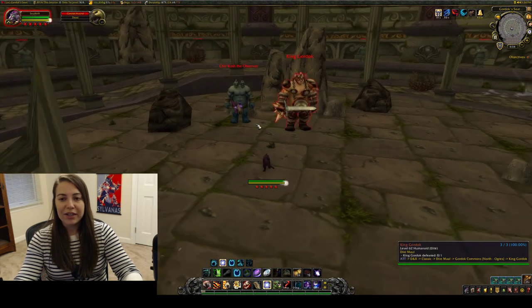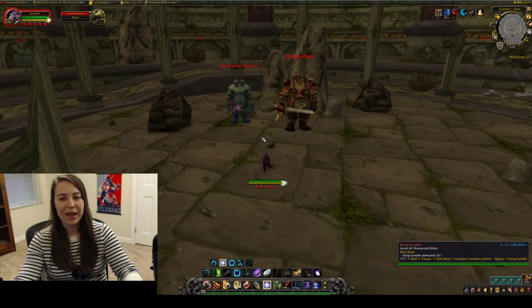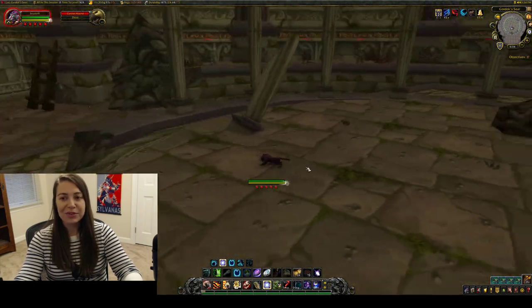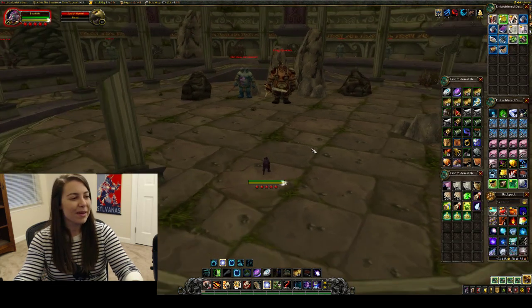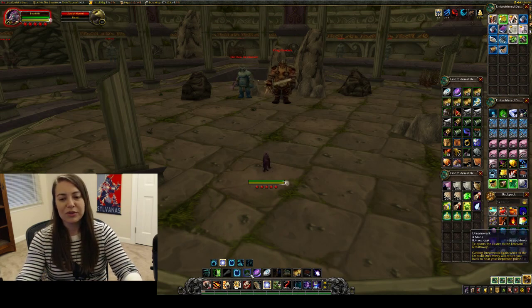The final location is right here, right in front of Koresh the Observer. And that's it — super simple. Get a couple of these, come in the morning before you go to work, breeze through these. Use your Dreamwalk to port in and out of the dungeon.